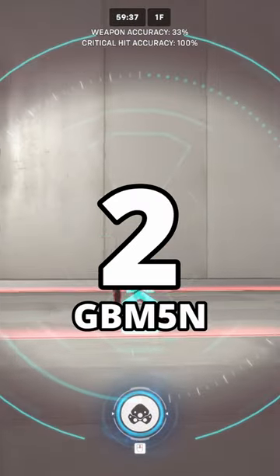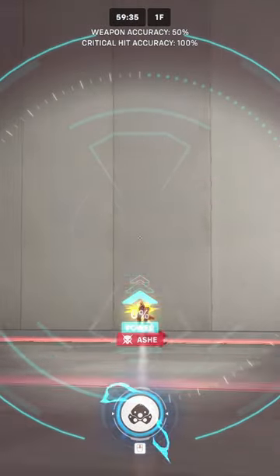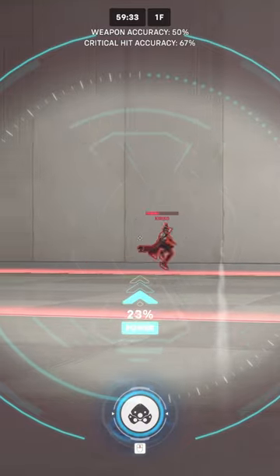Number 2, we have GBM-5N. This map focuses a lot on flick shots, so it's extremely good for getting good at Widowmaker.